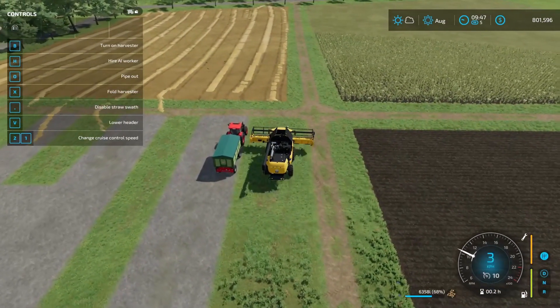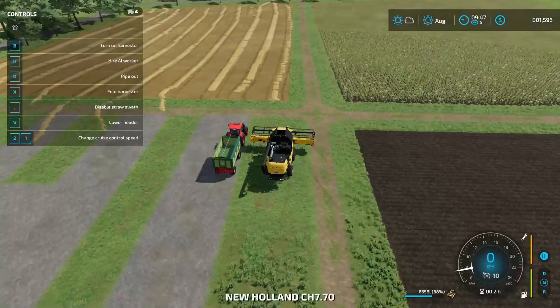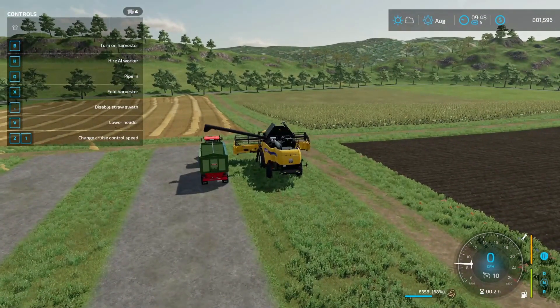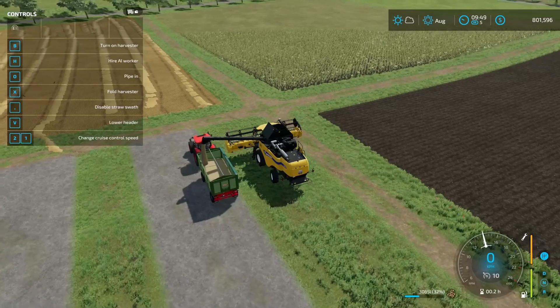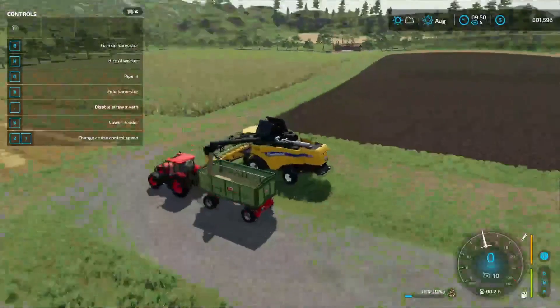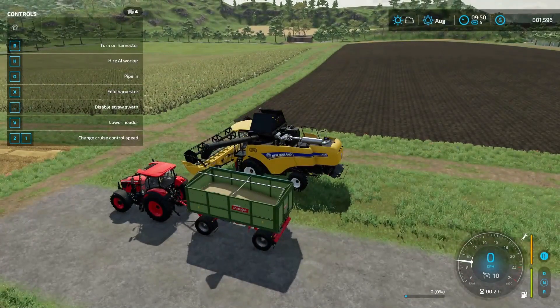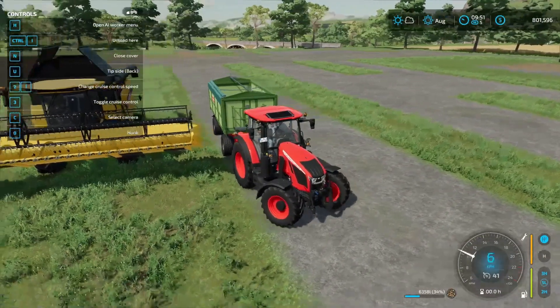We can put everything over. We have about 6,300 liters of oats now. I'm going to open the cover and see if we're close enough. I'm going to make the pipe out — and now we can transfer everything over, exactly like that. Now we're glad we bought the bigger tractor with the bigger trailer. We can definitely do it one or two times. We have 33% on this — I mean, this is nothing.